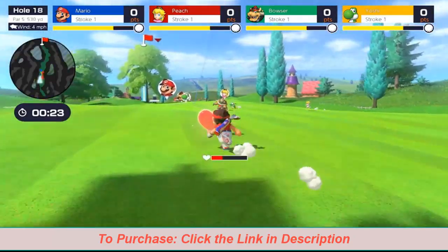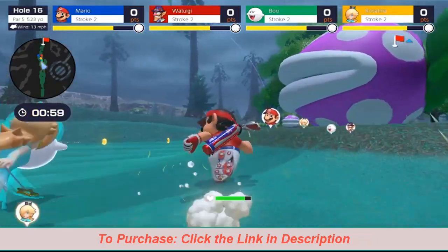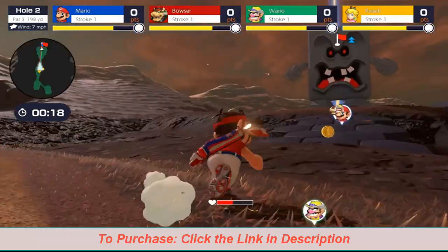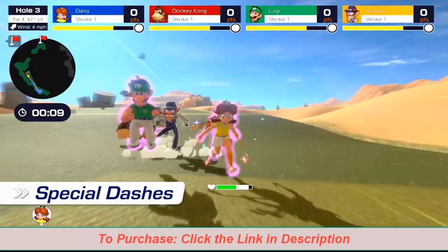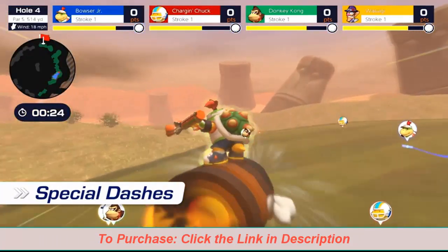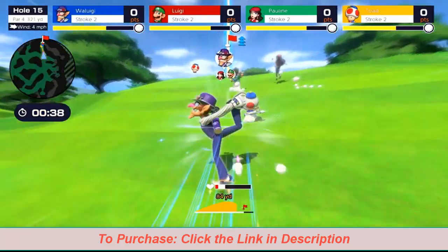Throughout the match, you'll collect items to restore stamina and overcome the obstacles standing between you and victory. Every character has a different special dash, which can be used to rocket forward while the acceleration lasts — or you could always use it to steamroll opponents.